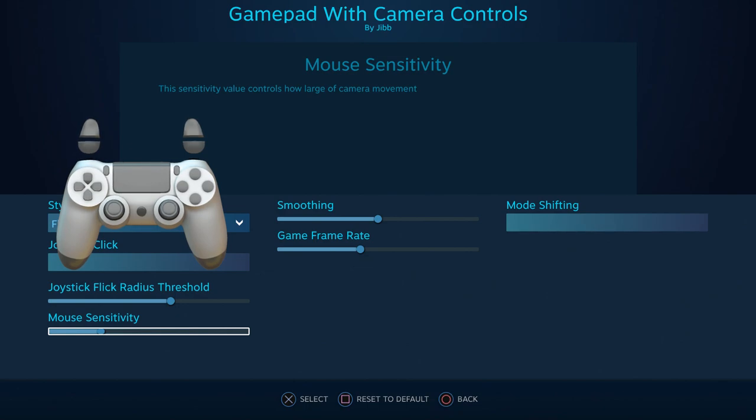Those familiar with JoyShockMapper know it works a little differently. There's calibration done on a per-game basis, meaning your gyro settings are real-world values, and that same calibration is used to make FlickStick work correctly. Steam doesn't do that, so it makes a lot of sense that they have just one slider that you adjust until you get your flicks and rotations right.